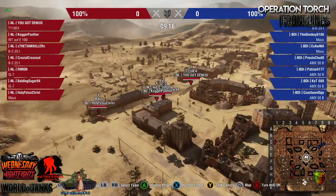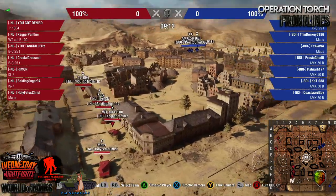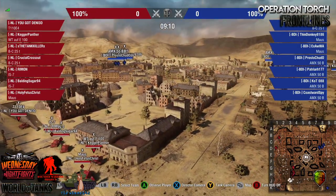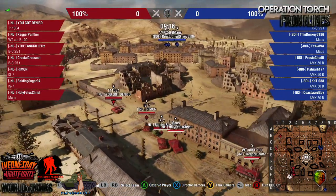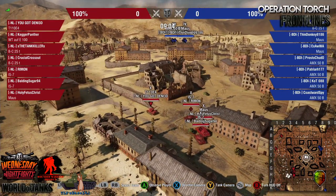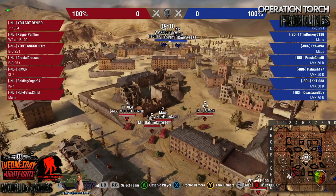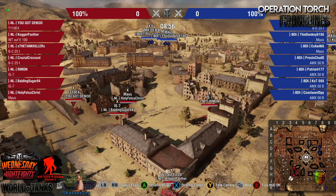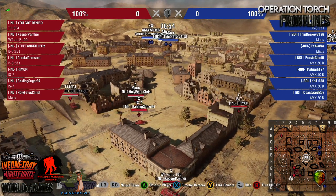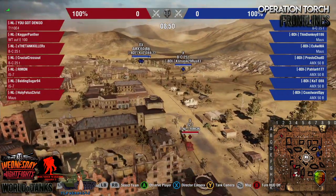I'm glad to see these teams ended up getting pitted on a map like Ghost Town, because Ghost Town being a very even map from both sides, we're going to see four rounds where the better team is really going to win. You can't really have a spawn point advantage here.